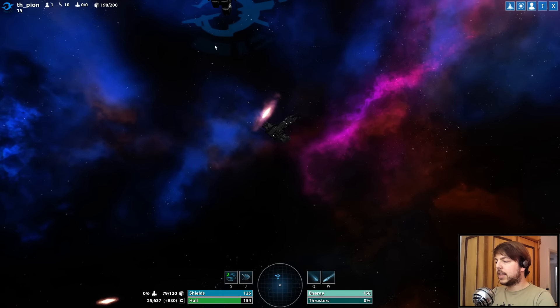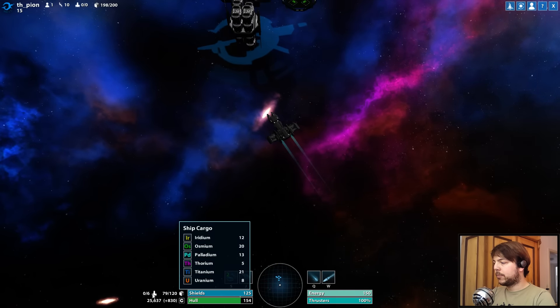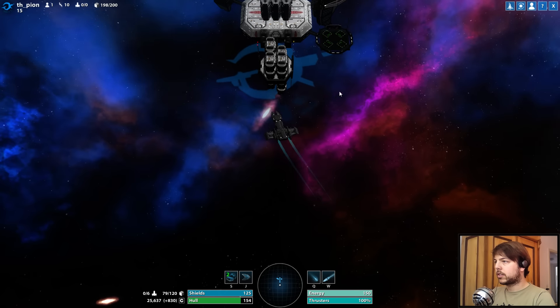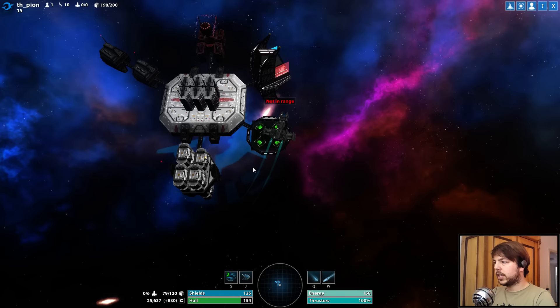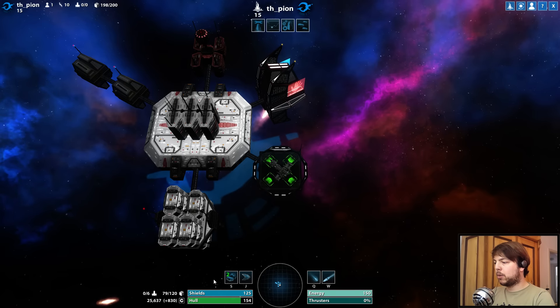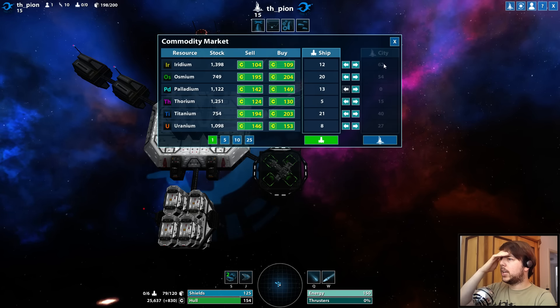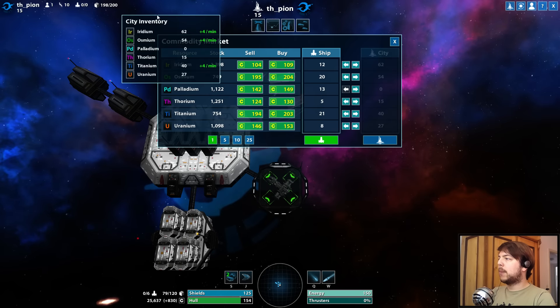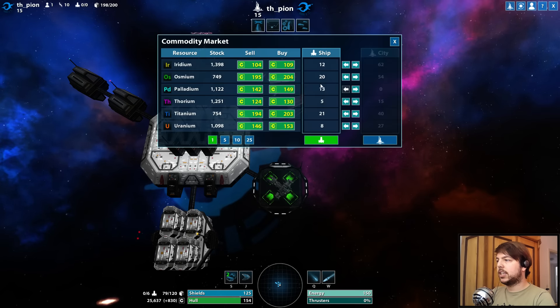We have cargo and fleet maximum stats. Cargo is for the resources we find. Let's fly to our city. There should be a docking symbol — you can dock by pressing the D button. That's our city. We have a lot to cover here — we should upgrade our cargo capacity or just sell stuff.